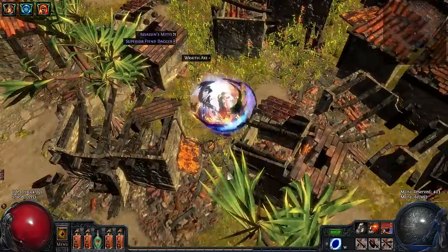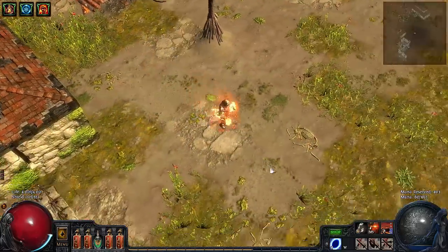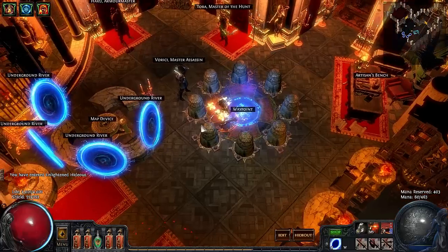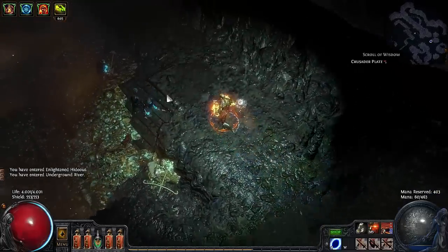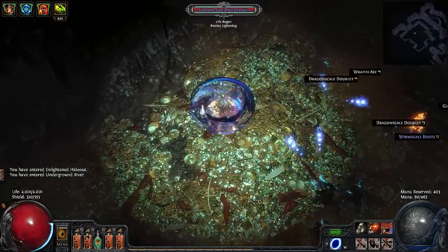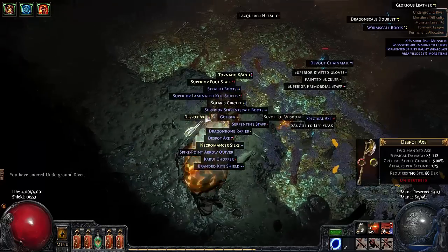This build is very cheap in terms of gear. With a budget of around 10 chaos you can get the main items and level to 75, basically. As a proof of concept, let's do this Underground River boss — a level 74 map, which is fair for a level 75 character. With 25k DPS Cyclone, it's not bad at all. Here we go — Great White Beast, and it's dead. So it's basically facerolling.